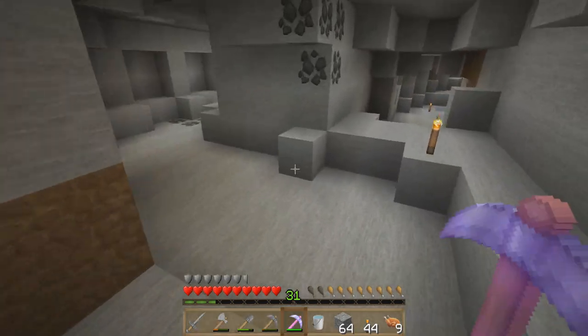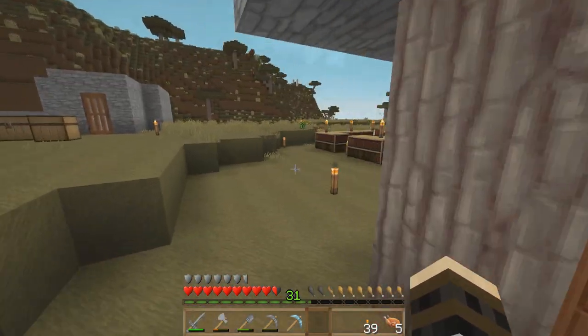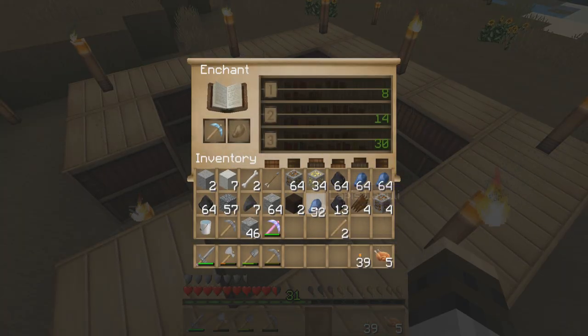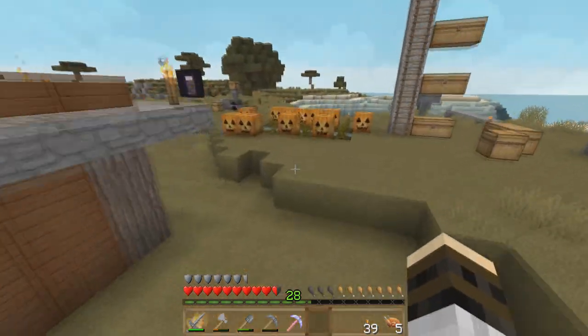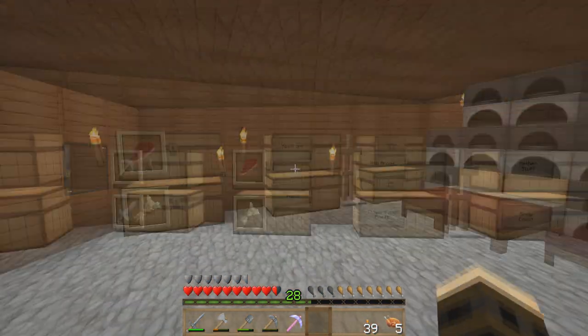I had forgotten how the new enchanting system works, but I've already gotten those levels back by mining some quartz in the Nether. So we did one more enchantment — another pickaxe. I got Fortune 1 and then an Efficiency 4 on a second attempt. So that's two enchantments and four measly diamonds.